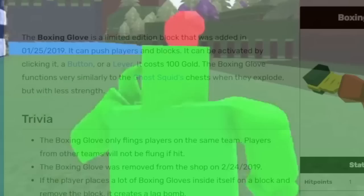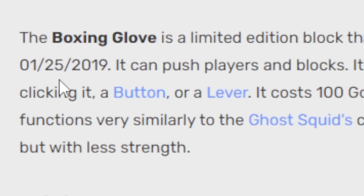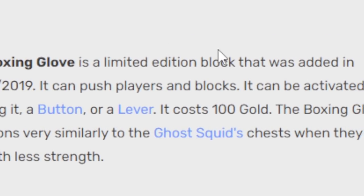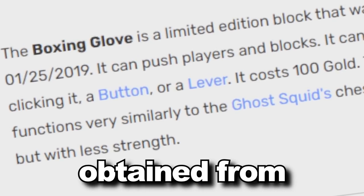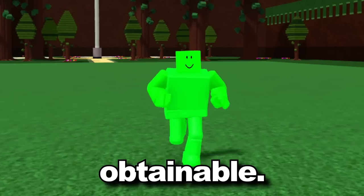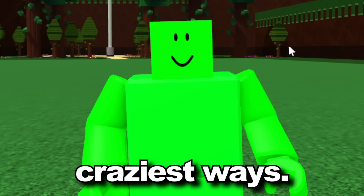The boxing glove is a limited edition block that was added on 1-25-2019. It can push players and move blocks at the same time, and can be activated by clicking it. This item was actually obtainable from the shop — it was inside the game for quite a while and you could buy it for gold. It was honestly a really cool block.